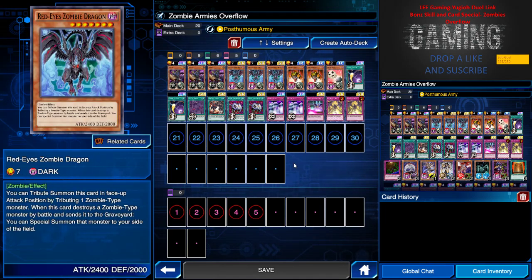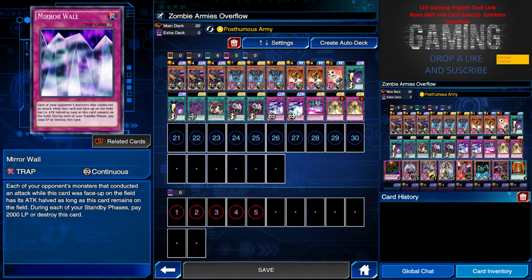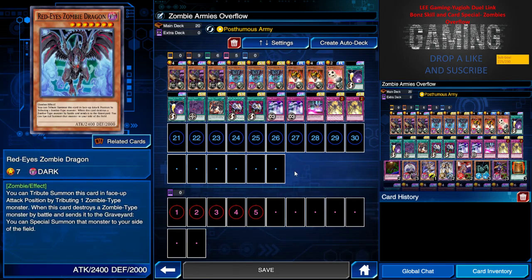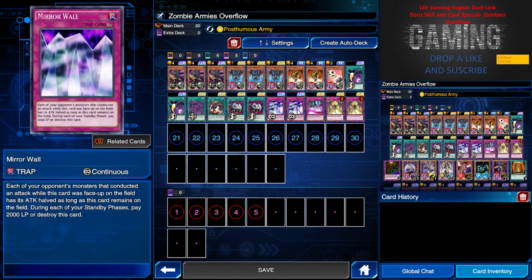I also run one Zombie War in the earlier description. Two Enemy Controller to put your opponent's monster in defense position for Red-Eye Zombie Dragon to have an easier swing. Two Mirror Wall and one Wall of Destruction for defensive and counter-attack measures. Without Beatdown, Red-Eye Zombie's attack is 2400 — against higher-attack monsters like Red Dragon you can't really overpower them, so that's one negative side of this deck. But I've had huge success in PvP climbing and King of Game ranking.